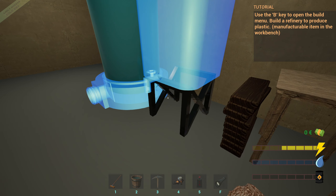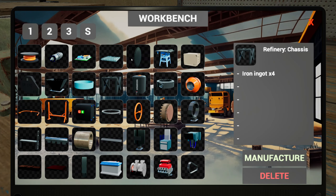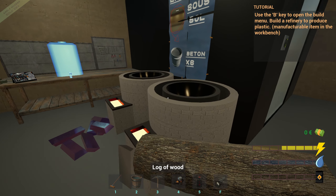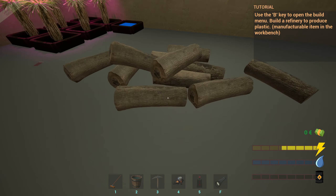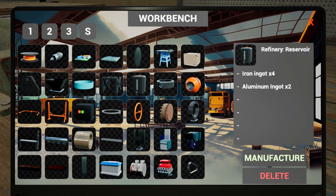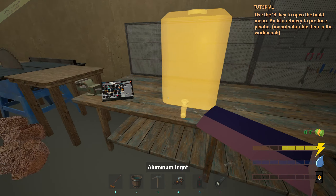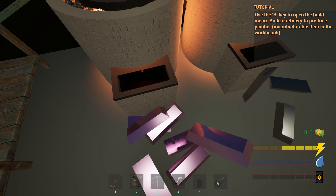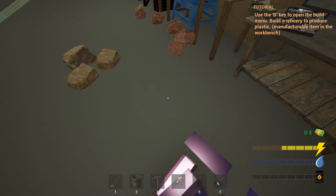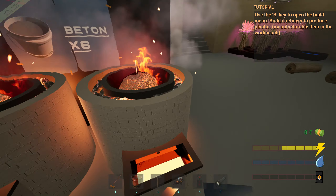Okay, drop that in and then we need the reservoir - yep, this one. Manufacture that. Right, these are out of wood, let's bung these two in. I wish this screen was a little bit bigger if I'm honest. So yeah, four and two. Okay, that's just going to have to be aluminium. Oh yeah, and I've built another foundry as well just to speed the process up a little bit.